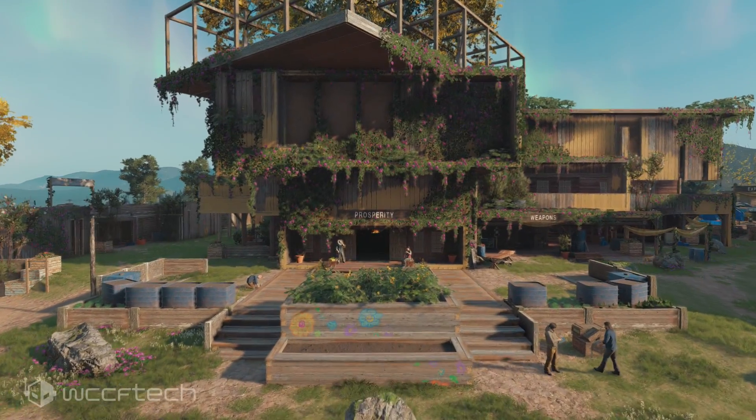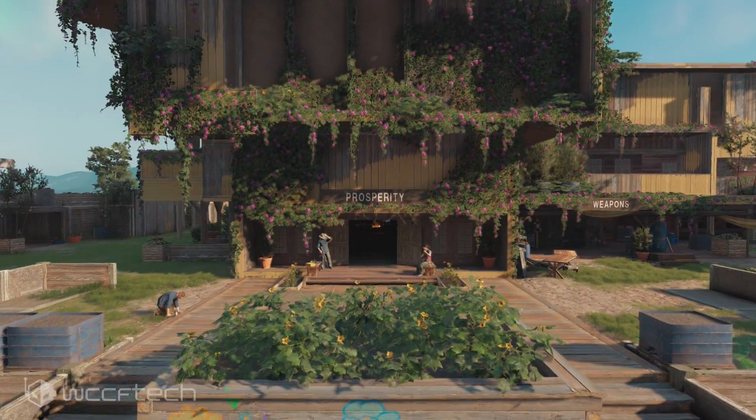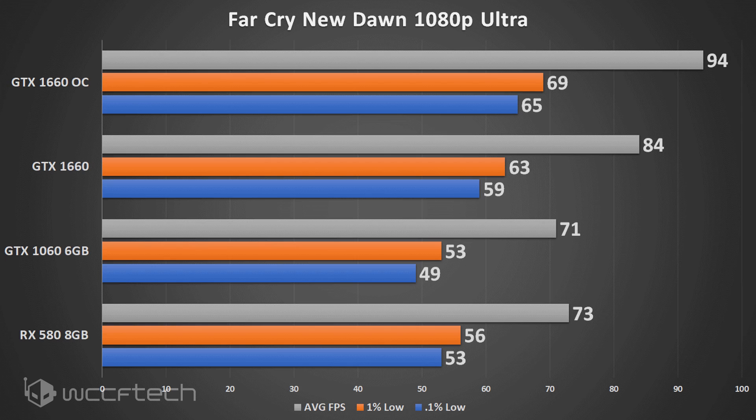Far Cry New Dawn was tested at Ultra settings, 1080p, and we see a very healthy 12% increase — from 84 to 94 FPS. It brings the 0.1% up over that 60 FPS mark, so if you wanted a locked 60 FPS experience, you'd get it there.